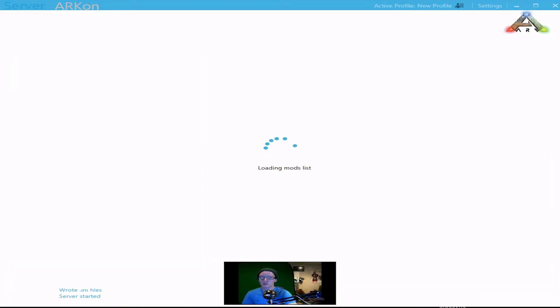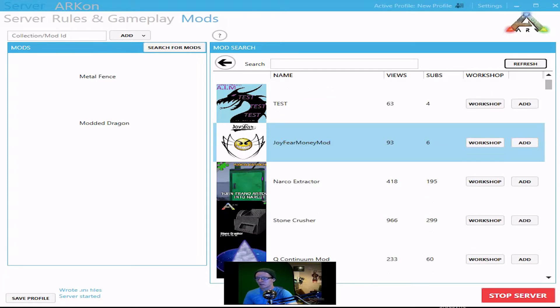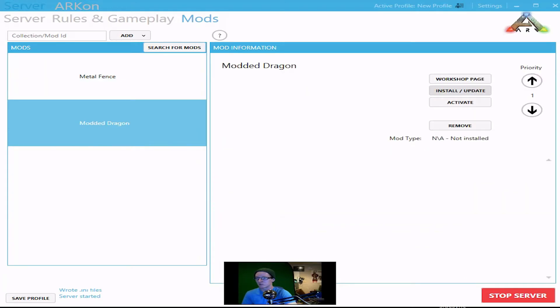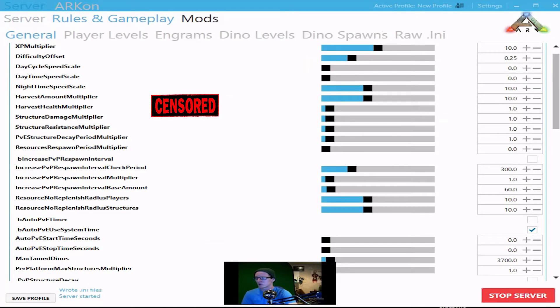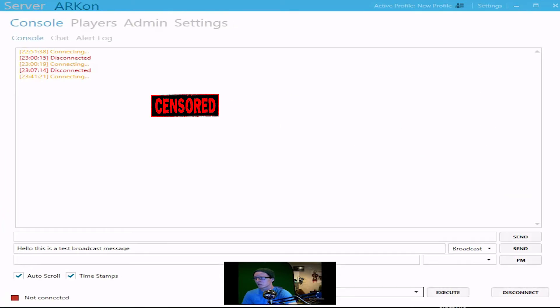Over here is the cool Mods tab. Any of the mods you want in your servers that show up in the Steam Workshop all appear here, and you can click on each of them. I have a couple added. Then you just click install, update, activate — done. To make sure they work, you need to have the total conversion mod clicked, and possibly the custom map option as well.